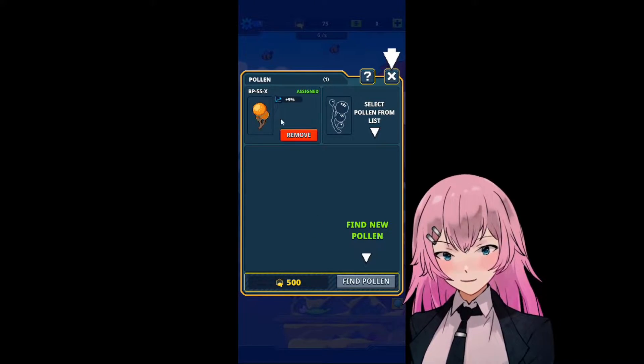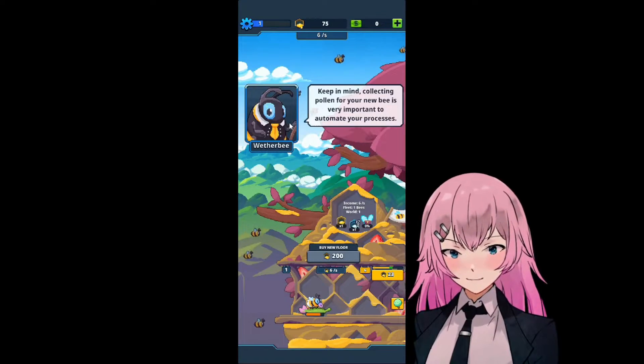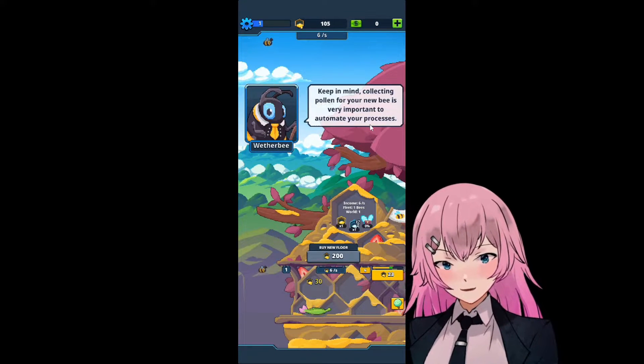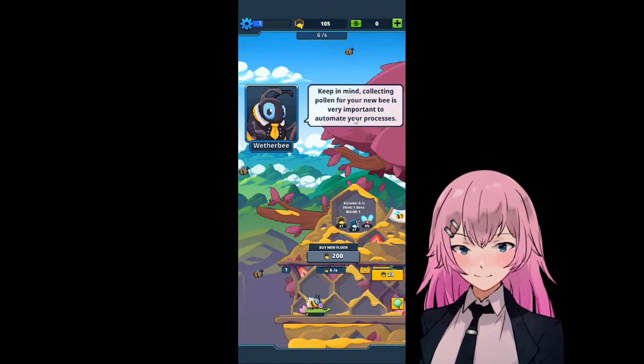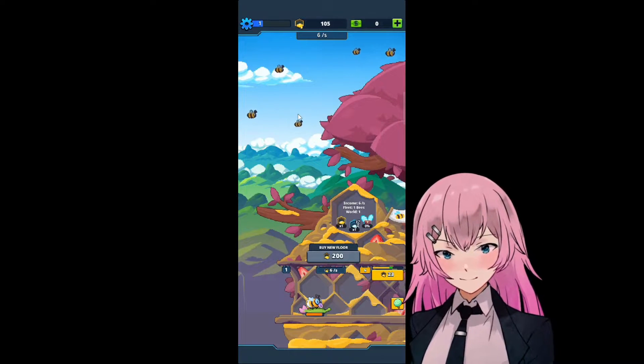Select this one. Bp55x. So that's our pollen. Keep in mind, collecting pollen for your new bee is very important to automate your processes. There you go.